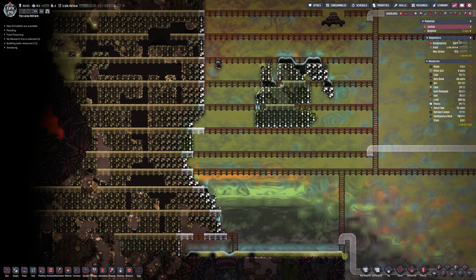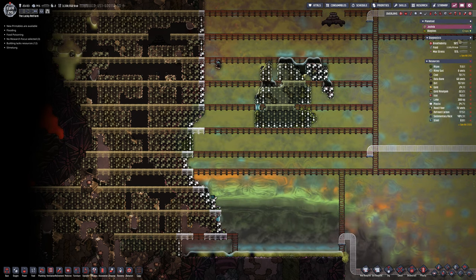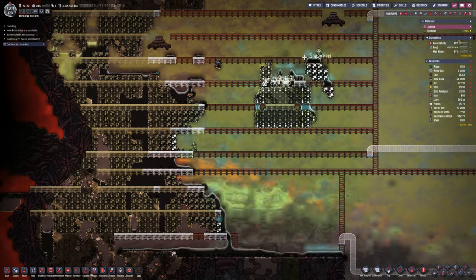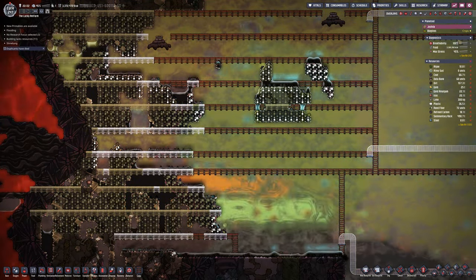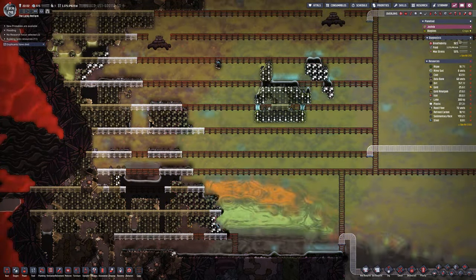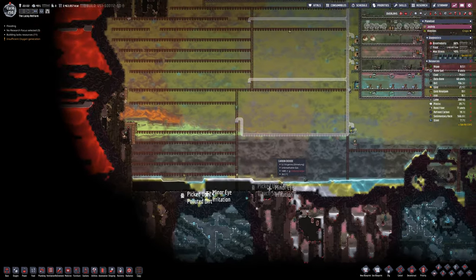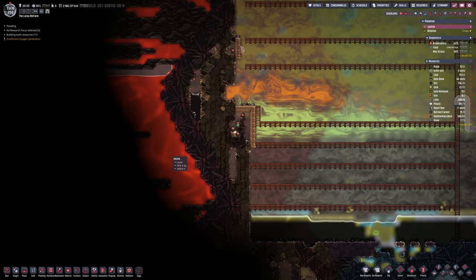Let's zoom ahead and see what they can do with this area. I want to try and get it to at least the Abyssalite, whether that will be a time-lapse depending on how quick they are, or I might just jump ahead and save you having to wait. And yes — as is always what I seem to do, I did turn off the atmosuits to do things like that because it's just too slow with the atmosuits on.